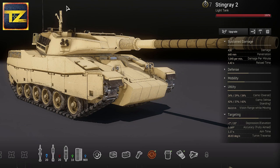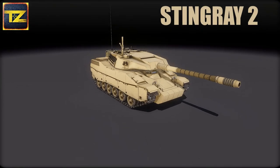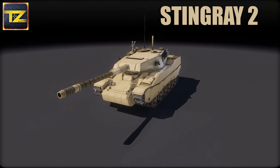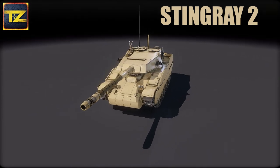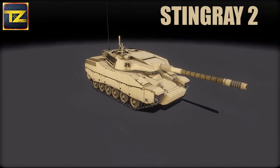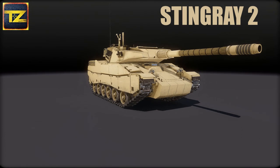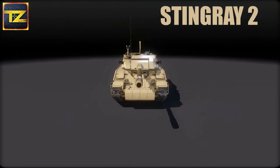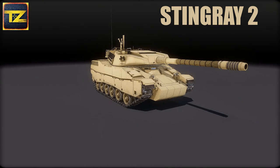After weighing out all these characteristics, we are looking at a highly mobile and maneuverable support tank. It is very effective when combined in battle groups with main battle tanks and is very useful during flanking maneuvers. And if the situation requires, the Stingray 2 cannon is powerful and accurate enough to be used effectively as a temporary replacement for tank destroyers. I think it's quite enough to be a successful light tank, at least in the game.